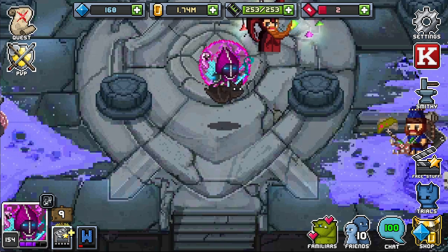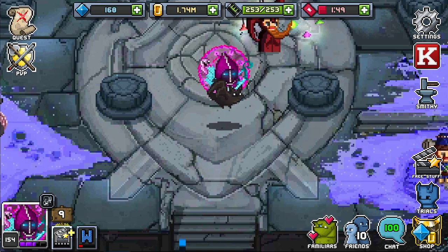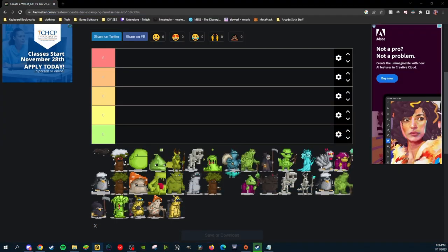We're going to be bouncing back and forth as I show you the familiars and rank them. The first 20 or so are going to be regular familiars, and after that it's going to be fusions. You'll see a lot of the first ones go in lower ranks, and then the fusions go up in higher ranks. Believe it or not, some fusions will actually be lower than some regular familiars.